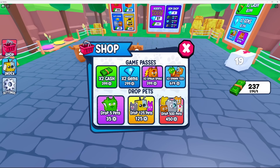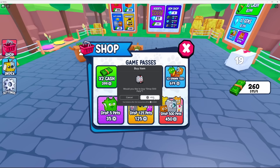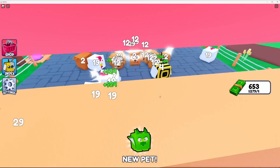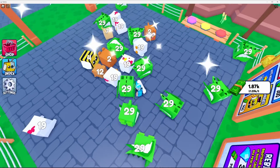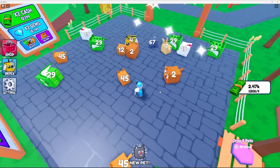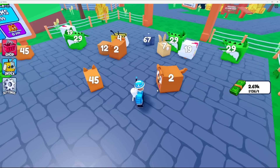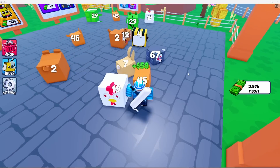Game passes include drop 5 pets, drop 125 pets, and drop 500 pets. I kind of want to try it just to see — yeah, let's drop 500 pets for 450 Robux! Drop — let's go! Oh my gosh, look at it! They're all — this is awesome! When you pay — oh my god, it's so laggy because there's so much happening. I'm gonna let everything kind of merge together. Alright, I think we're good.